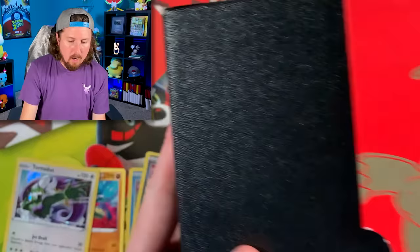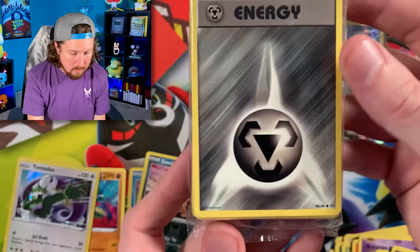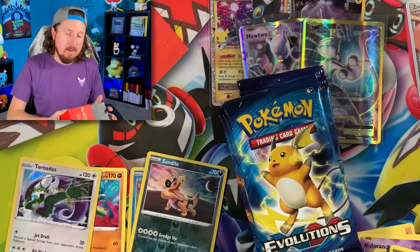Going into our Pokemon Evolutions Elite Trainer Box opening. There is the code card right there. We do have the Charizard sleeves that come inside this box, our energies, Charizard dividers, the dice and markers, and our eight booster packs — one, two, three, four, five, six, seven, and eight.